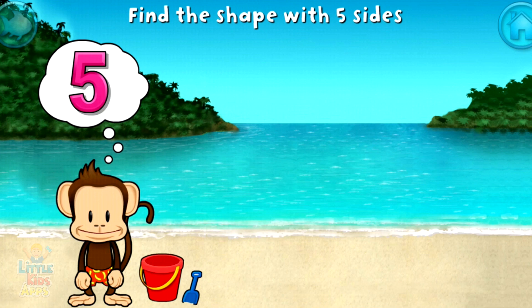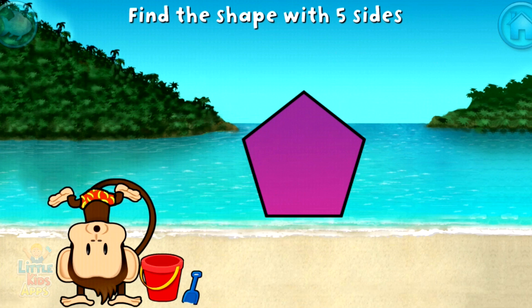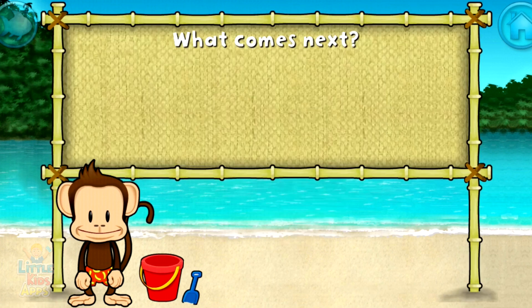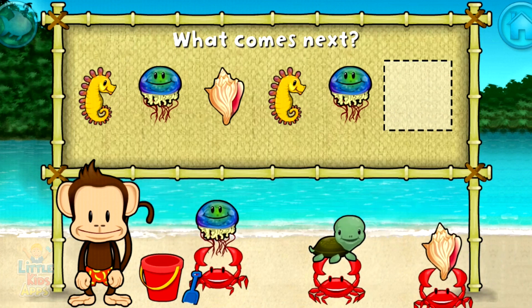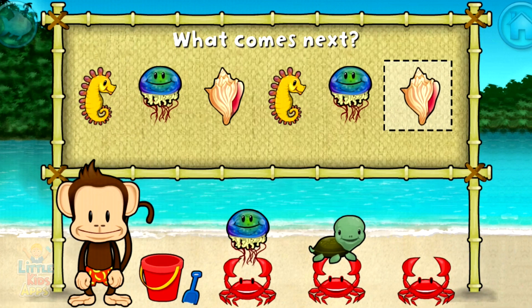Touch the shape that has 5 sides! That's right! A pentagon has 1, 2, 3, 4, 5 sides! Here's a pattern: seahorse, jellyfish, shell, seahorse, jellyfish. What comes next? Shell! That's right! The pattern is seahorse, jellyfish, shell.